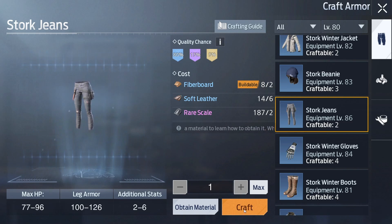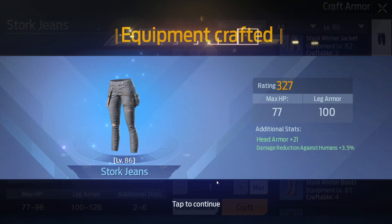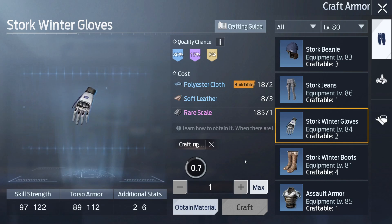Okay let's craft the jeans. The blue one — I want the golden one of these gloves because I have golden level 70 gloves and I really need the golden one. Let's see what we will get.